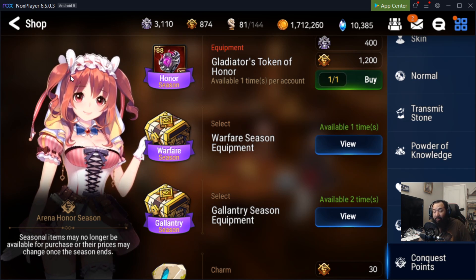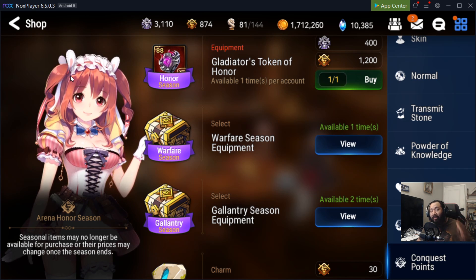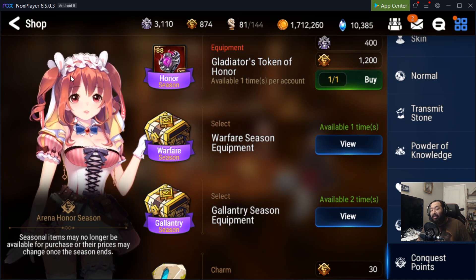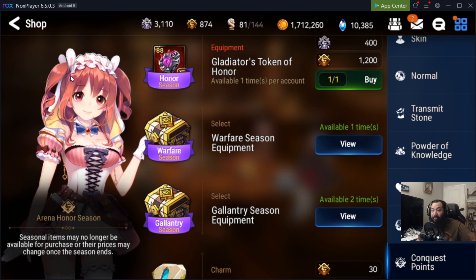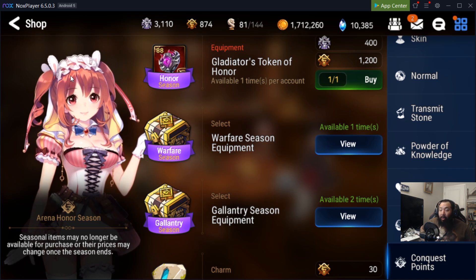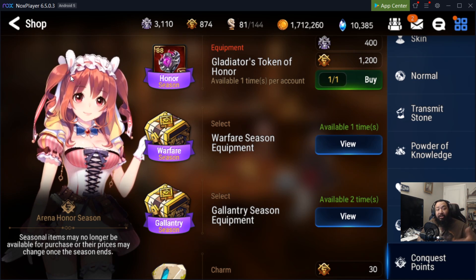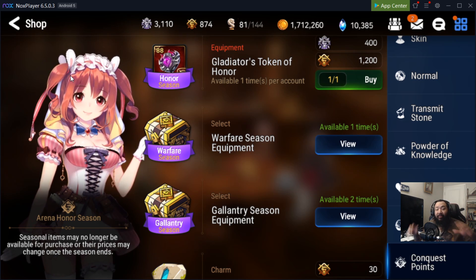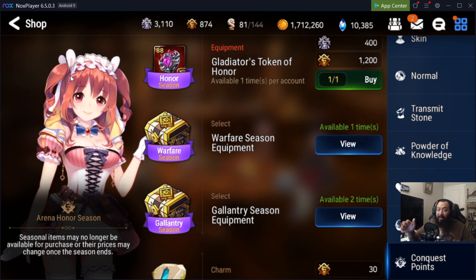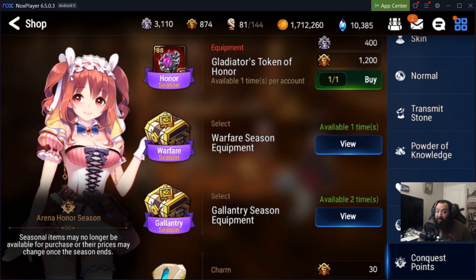You can be a bit lazy and use the Destruction and Crit set they gave you until you reach the relevant Abyss stage, then use the 85 gear as a transition. Once you have two sets of damage dealer gear on both heroes, your primary responsibility is just getting that gear to plus 15.